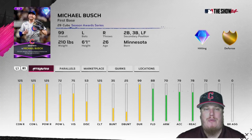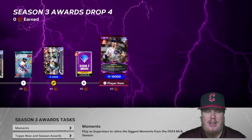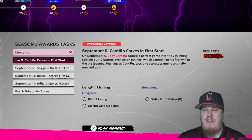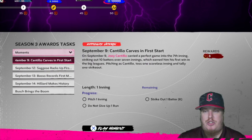Last but not least, at 50 stars in the program, your season award winner — 99 overall, the first baseman for the Chicago Cubs, Michael Bush. He gets diamond hitting and gold defense. From September 9th to September 15th, Bush batted .470 and blasted four home runs during a six-game stretch to earn the season award card for Drop 4. Congratulations to Bush and the Cubs.